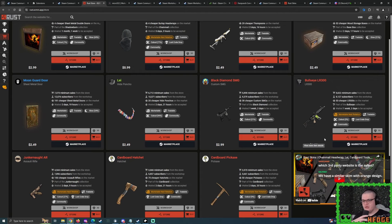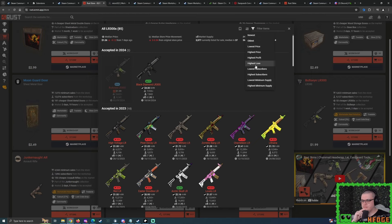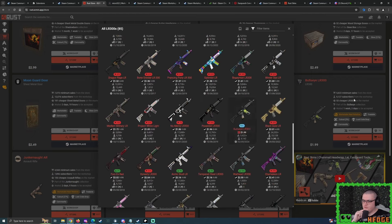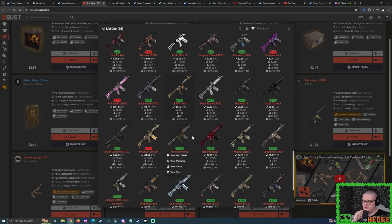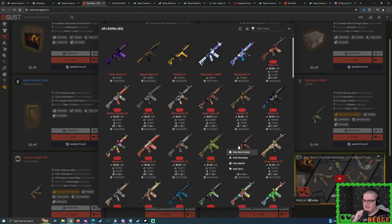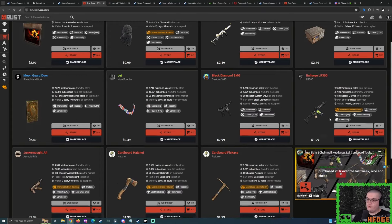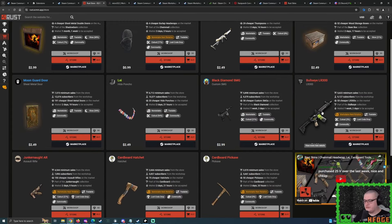We'll see how the LR300 market turns out. Looking at all LR300s sorted by lowest price — there are quite a lot of these down to around $1, and there are still quite a lot below $1 as well. There's a lot of options, and for the price of the Bullseye LR300 you could buy two LR300 skins. So 80 cents to $1 is what I'm going with.